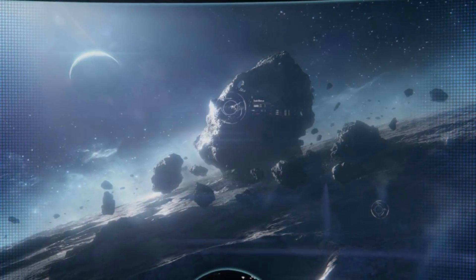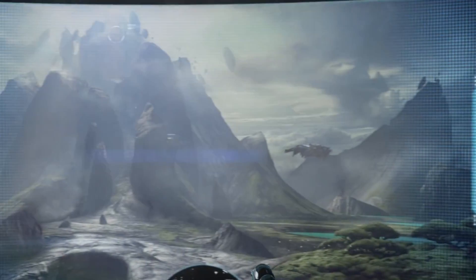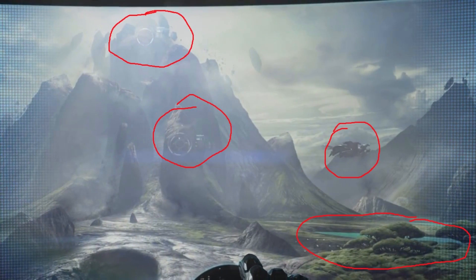The next slide is a rocky-looking planet with zero gravity — not much to see here. And next we have a lush-looking environment with plenty of plant and animal life. There's a huge flying creature which does look like some kind of huge alien life form.